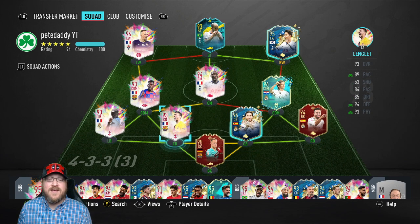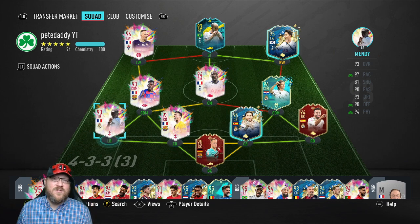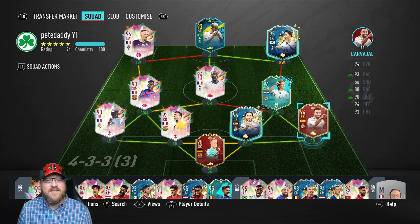Ramos Team of the Season, Longley Summer Heat, and this Mendy objective card. EA has been a little generous with us — I mean, this Mendy was a big grind — but Mendy and Semedo were both free cards. They do take a time commitment for sure.